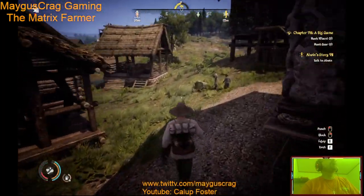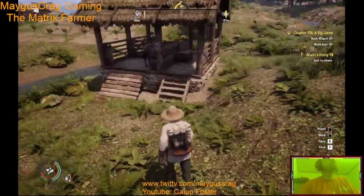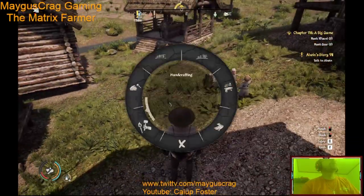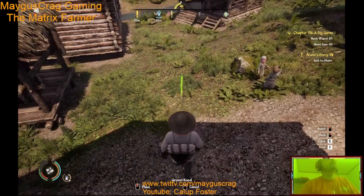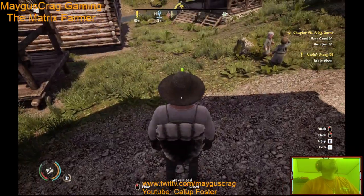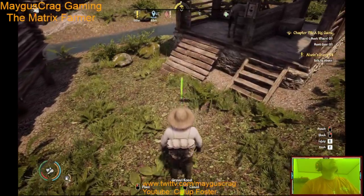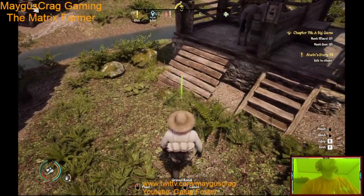I'm gonna have to make a path down to here. Let's actually do that right now — we're gonna go ahead and make a path from right about here down to here.